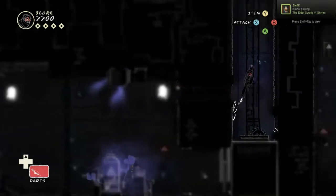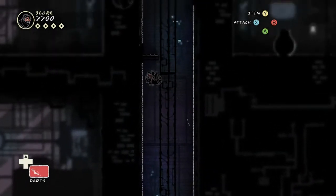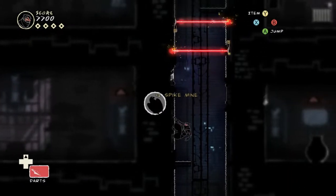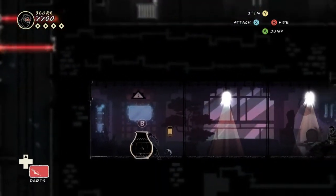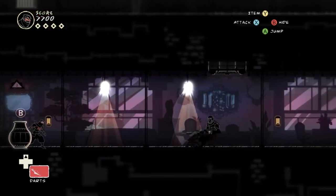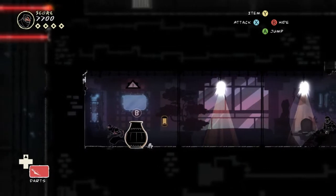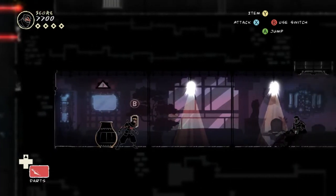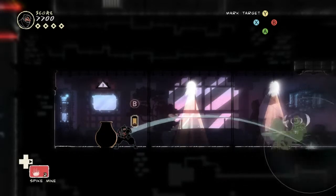Now we have to open these vents. You only have to open three of them to beat the level, but there are six total. One of the bonus objectives requires opening more. The gas is leaking — now we need to spread it throughout the building. Go find the vents that lead up from the basement and open them wide. Three should do it, but opening more will make a bigger distraction. It's a bonus objective to do all of them.